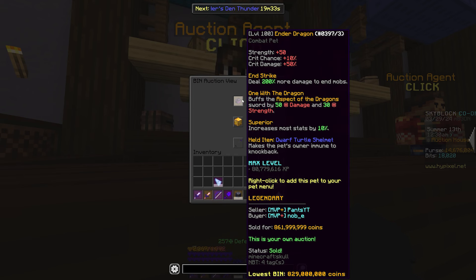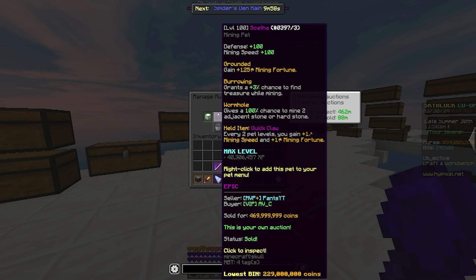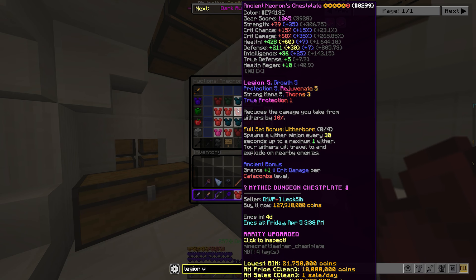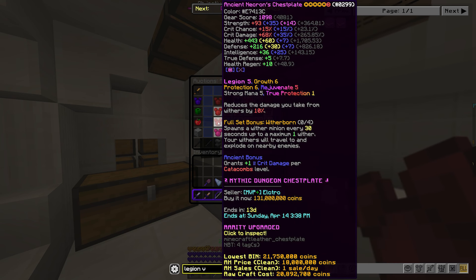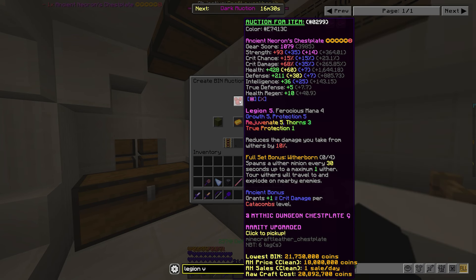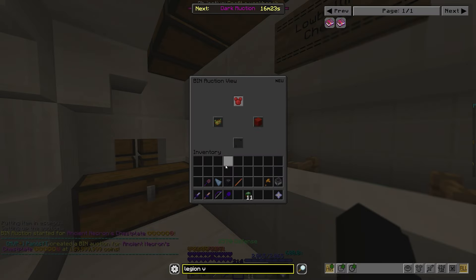The E-drag sold for 862 million coins, so let's claim that and head on our way. Oh yeah, the scathe actually sold as well, which is pretty huge for us. I have this Necron's chestplate that I'm 80% sure I lowballed, but I don't have the clip for it, so let me just show you how I listed it up anyway. I found a chestplate that's pretty much identically similar, so I undercut that price by about 1 million coins. Now we just wait for our 8-star Necron chestplate with Legion 5 and all that other good stuff on it to sell.